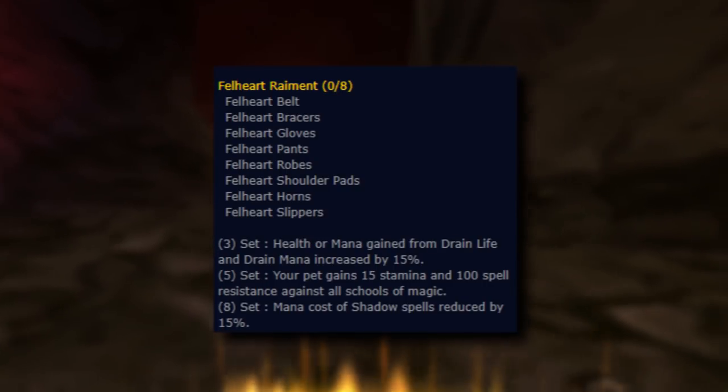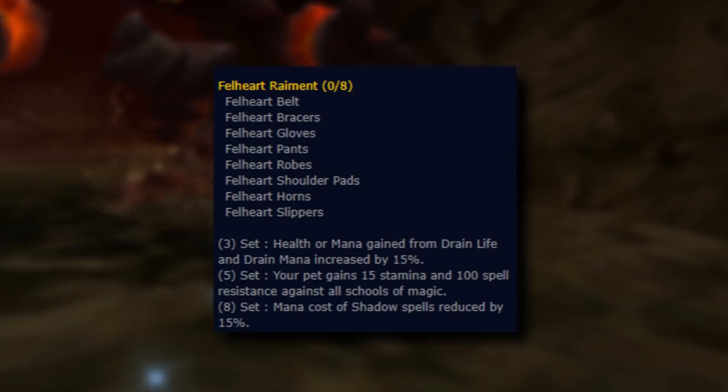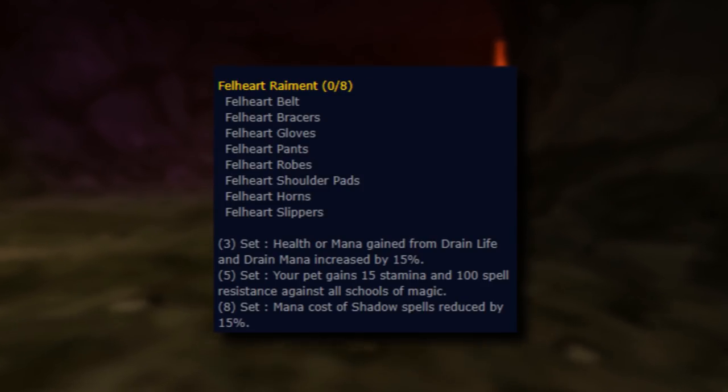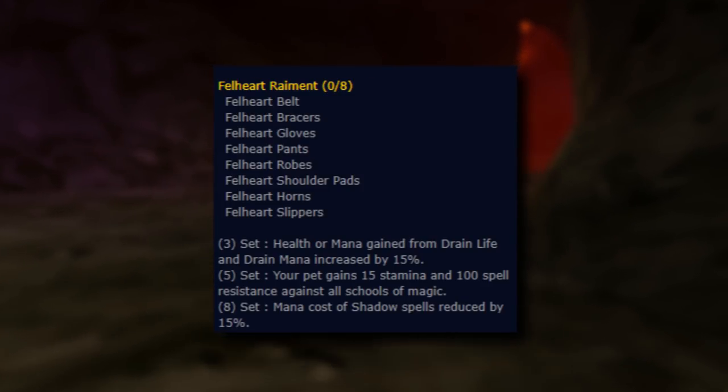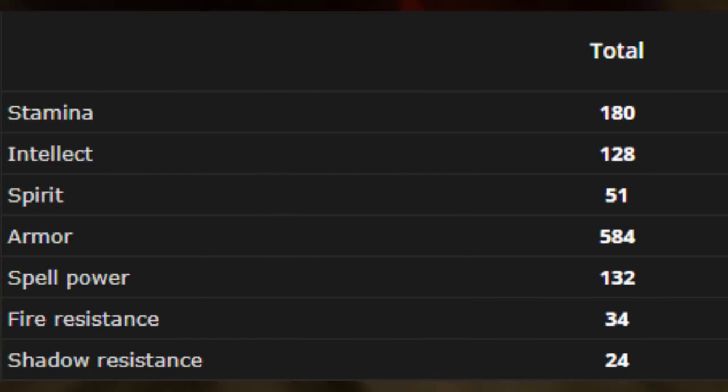The 3-piece set bonus is: health or mana gain from Drain Life and Drain Mana is increased by 15%. The 5 piece, your pet gains 15 stamina and 100 spell resistance against all schools of magic. The 8 piece, mana cost of shadow spells reduced by 15%. Each piece contains intellect and stamina, and some have spirit, with additional equip bonuses to your damage and healing, and some spell crit. The total fire resistance from the set adds up to plus 34, and shadow resistance adds up to plus 24.